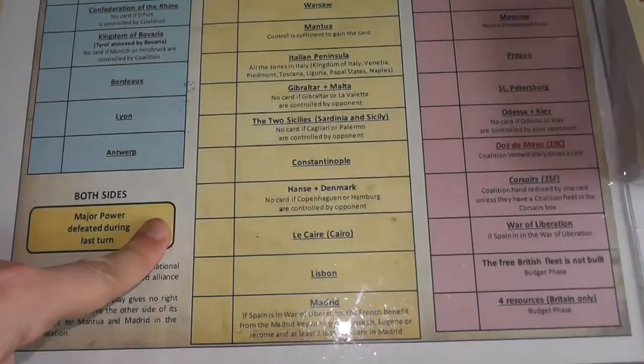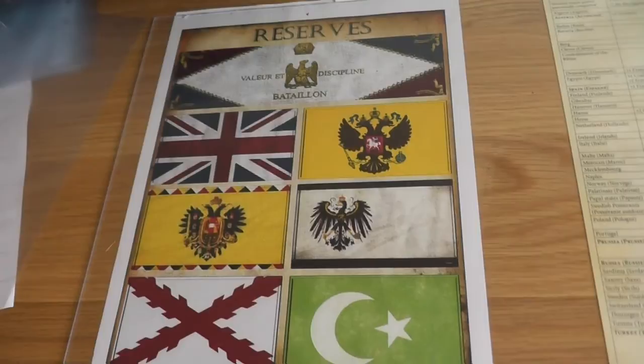Here we've got the diplomatic table. Here we've got the resource table, which comes with the game. Here I've got the card assignment table, which I downloaded from BoardGameGeek. It comes with the game, but this one is much better because you can actually mark the different cards and who gets them. And over here I've got the reserves table, which I also downloaded from BoardGameGeek. These two were made by Stuka Joe and he posted them, so that's brilliant.